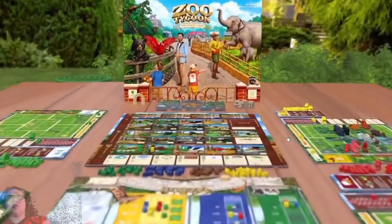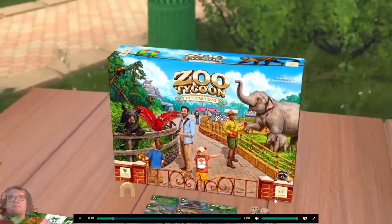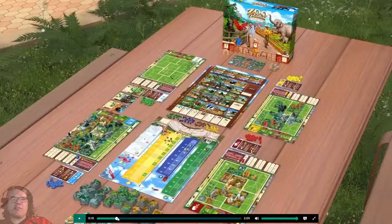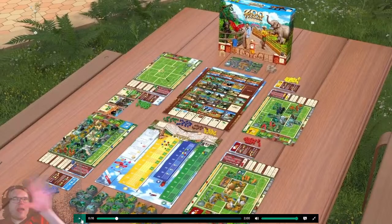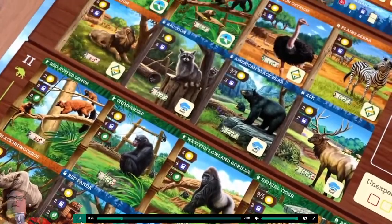Right into the components — cool, I want to see that. Welcome to the world of Zoo Tycoon! Everybody's got their own little boards, giving me Dinosaur Island style vibes a little bit. It looks like it might be a table hog. Wait — you can choose from 34 unique species?